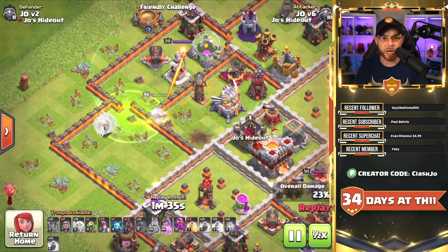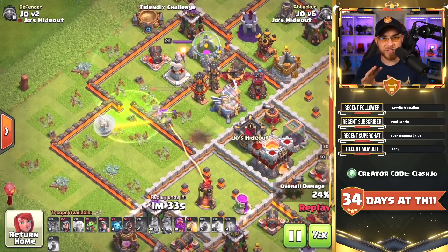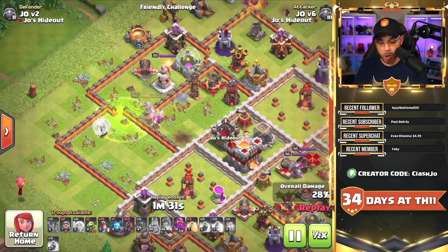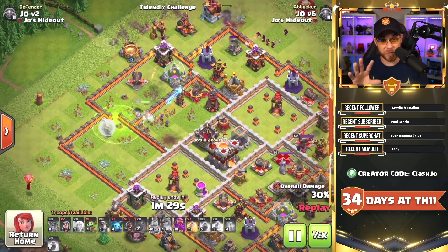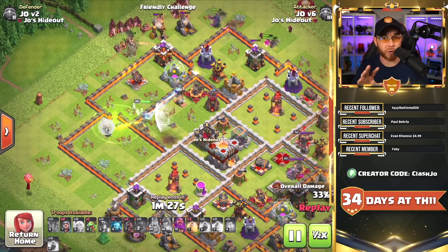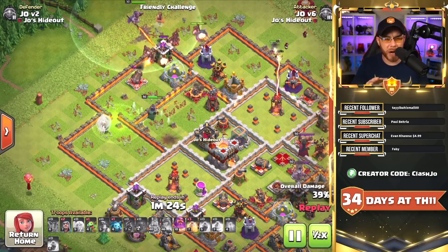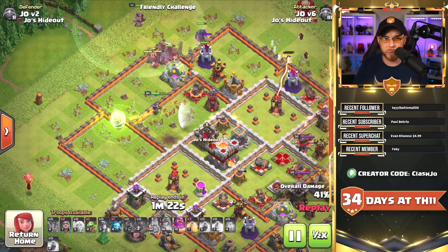This combination covers all the parameters: slowing down the attack, causing disruption, forcing the queen's ability early, and causing more spell usage. It's a very reliable defensive clan castle set of troops that can really alter the outcome of your base's defense. This is possibly one of the worst combinations to face because those headhunters are just incredibly dangerous.